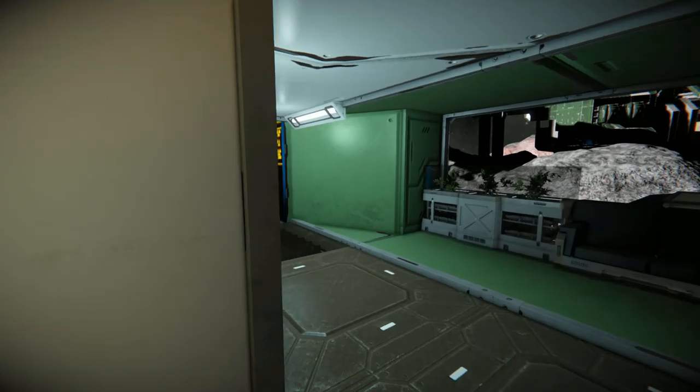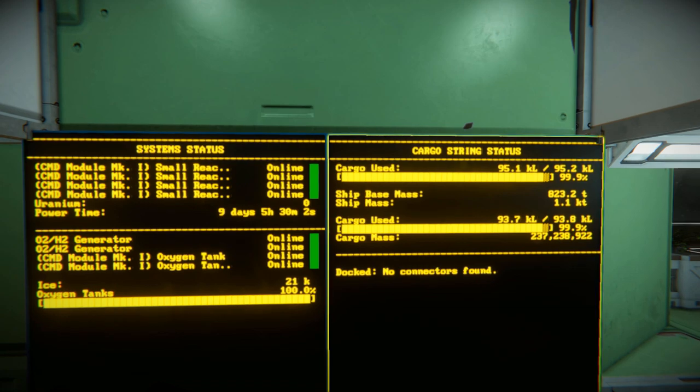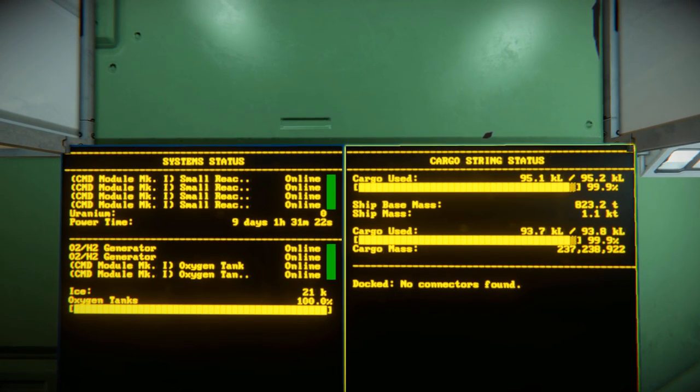Moving around past this door we can come back through here, see the gyroscope that faces that window, and we've got some LCD screens which will tell us everything going on with our cargo and our oxygen tanks and all that.